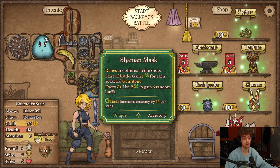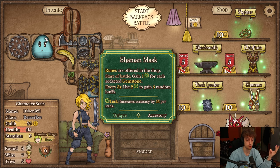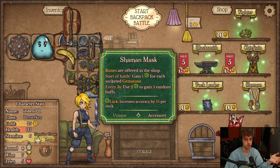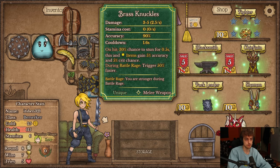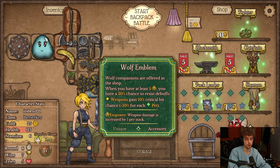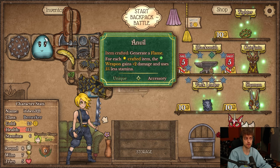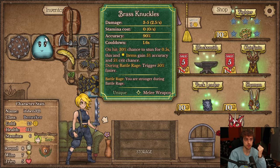Last one is Shaman — it gives you runes in the shop. Runes are basically gemstones with 3 different runes and different effects. They're really strong. During battle you gain luck for each gemstone, and with gemstones you generate luck which you can use to gain random buffs. I could pick a lot of different items here — I could go with the Fighter, which is just the simplest. Slap it on the board, sometimes it stuns, gives more crit chance and accuracy. Or go for some wolves for crit chance, or crafted items for damage and less stamina. But I think I'll solve my stamina issue in a different way.